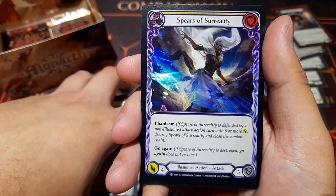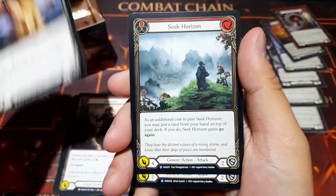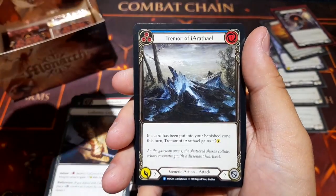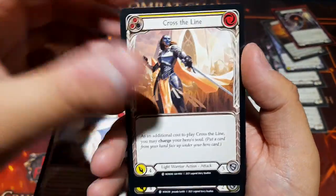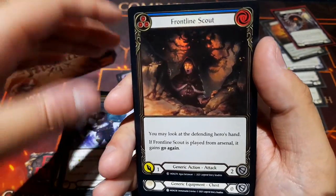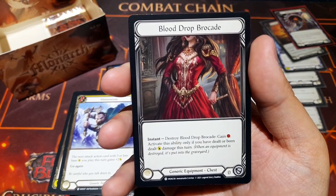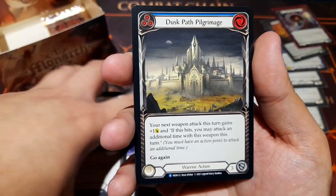Spears of Surreality as our foil, Seek Horizon — as an additional cost, you may put a card from your hand on top of your deck, and if you do, this card gains Go Again. Tremor of Area, Front Line Scout, Captain's Call as our common foil. Blood Drop Brocade — generic equipment: instant, destroy this, gain one resource; activate only if you've dealt or been dealt damage this turn. Could be versatile. Dusk Path Pilgrimage again.